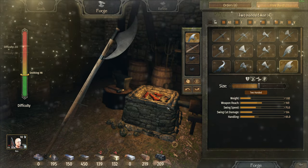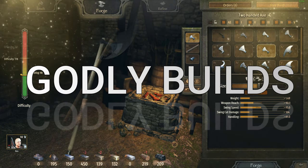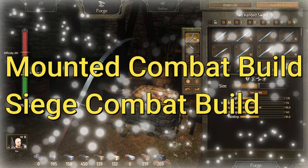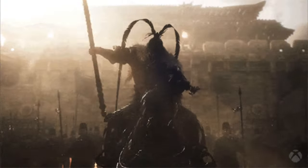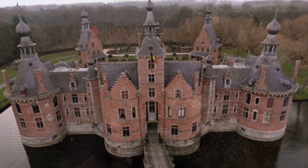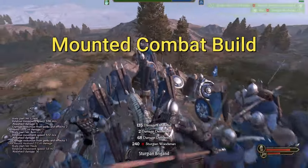Hello everybody. In today's video I'm going to be showing you some godly builds to help you kick ass on the battlefield. When you're sieging, the weaponry you want when you're mounted is very different from the weaponry you want when you're sieging a castle.